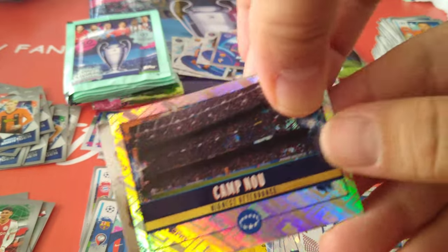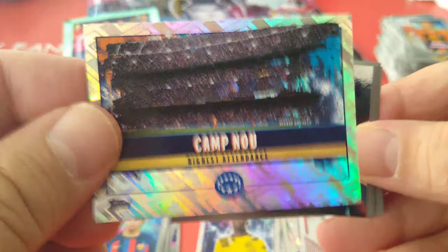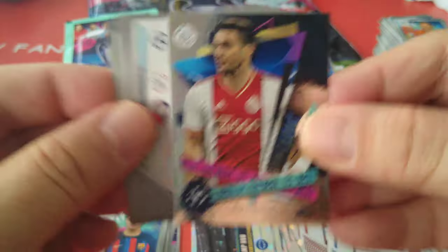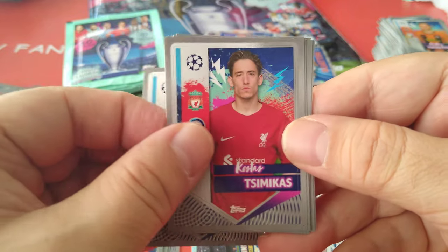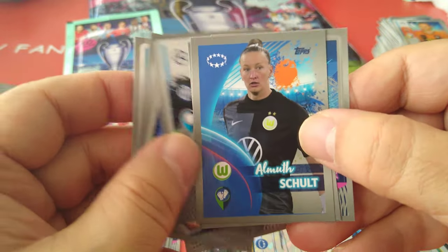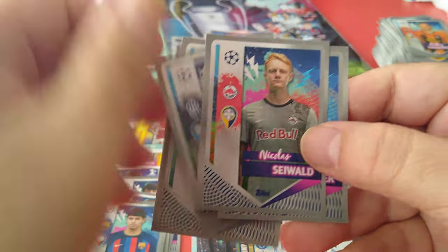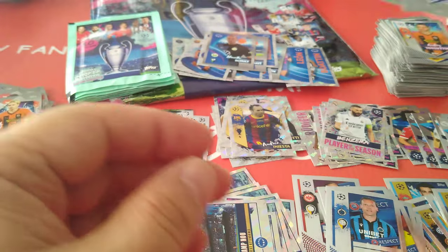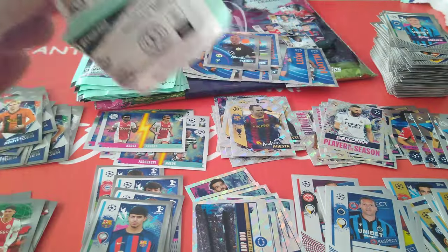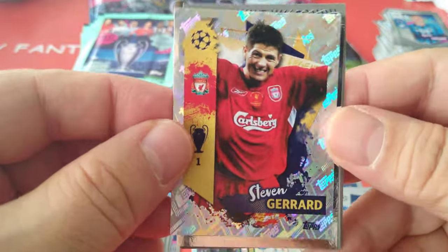This is Camp Nou — highest attendance, must be against Real Madrid, my guess. Best of the best Tadich for Ajax. Bergwijn, Greeks Kausa, Inasio, Raheem Sterling, De Vrij, Schulte for Wolfsburg, ladies team. Stevie G — legend! Fantastic, yes, was waiting to pull this one.